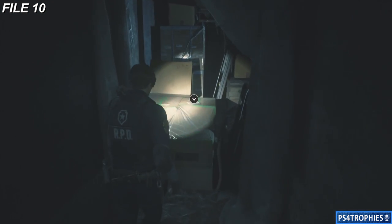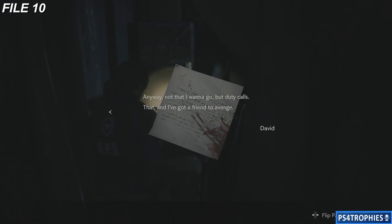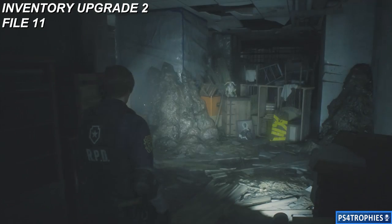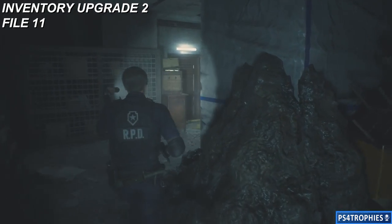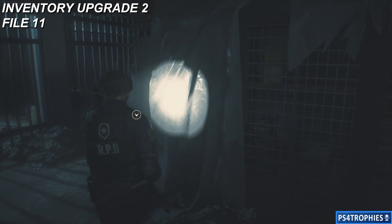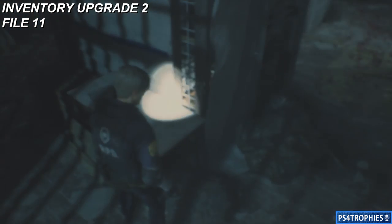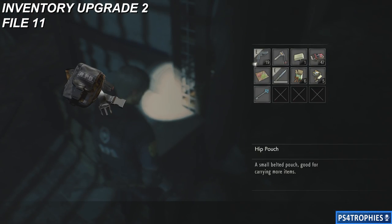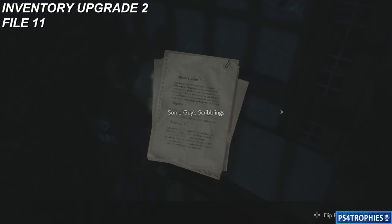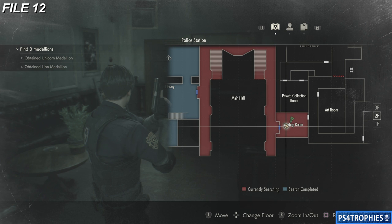Before you enter that west storage room, if you head straight back, there's a file — you want to read that. Then we're going to go inside the west storage room on the third floor, and there's going to be two items right next to each other: our second inventory upgrade and file number 11. That's chronologically the order in which I got it, and that's how the game labels them. The inventory upgrades are by far the most valuable item in this game.